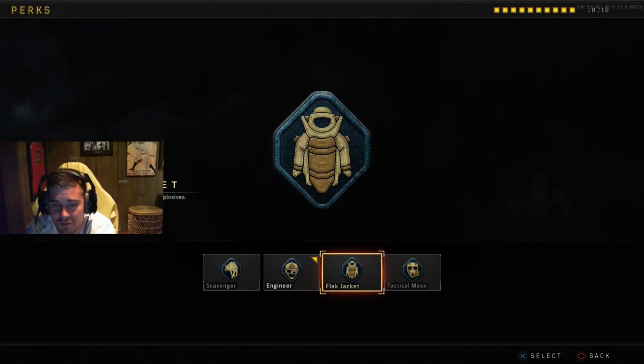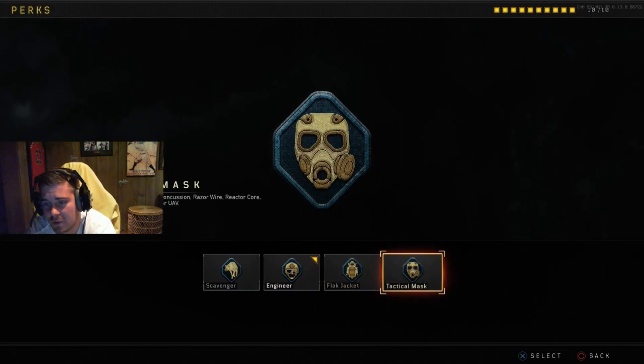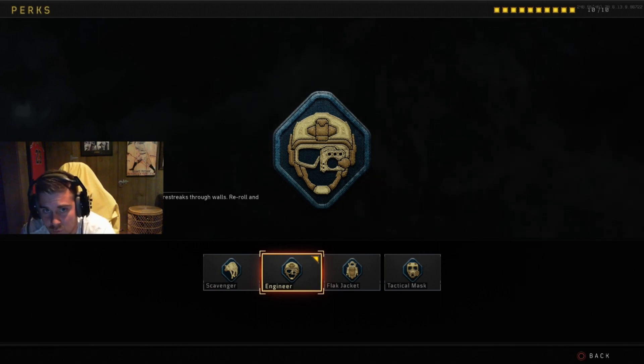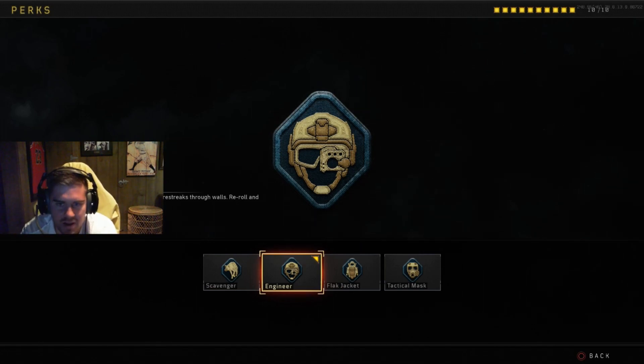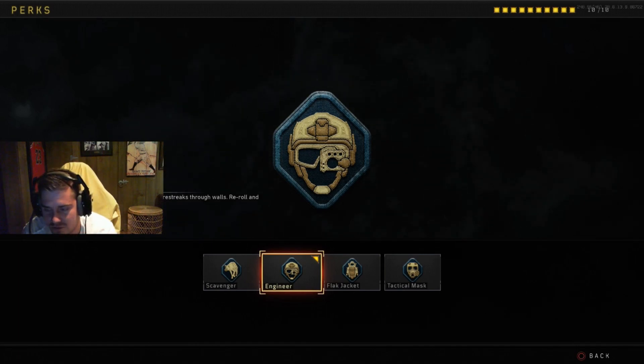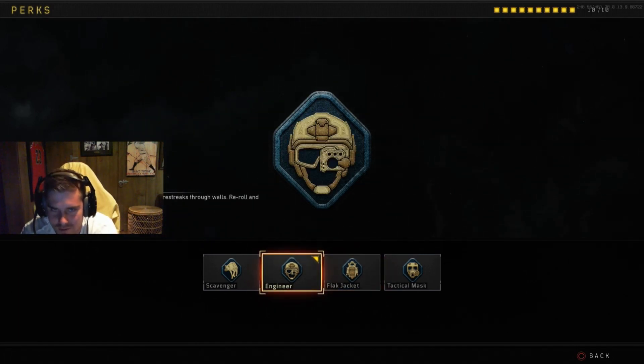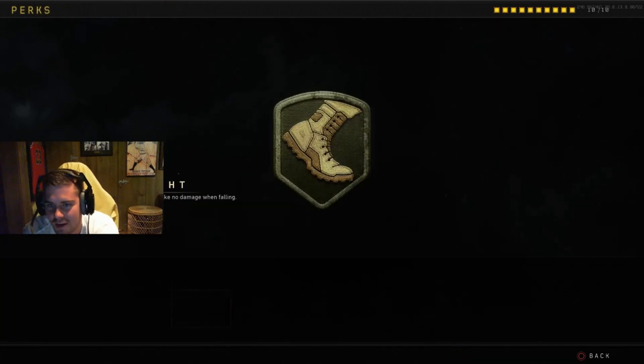With engineer I can see the dog coming and get away. Scavenger — I just pick up a gun off someone pretty much every time, so I'm fine with that. Black jacket — not too many things blowing up, not everyone runs grenades, so it's still really good but I don't like it that much. Attack mask is good, that definitely helps. But I like engineer — I can see trip mines, I can see where care packages are landing, see the strike team and dogs through walls, and you can reroll care packages.